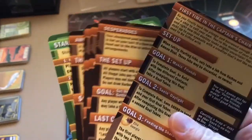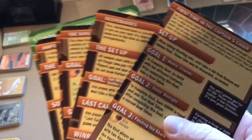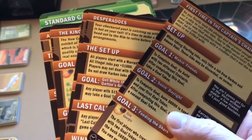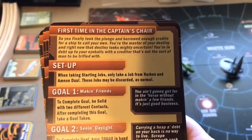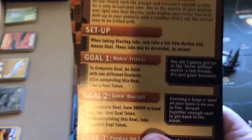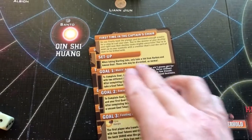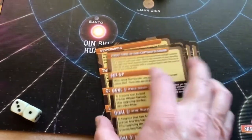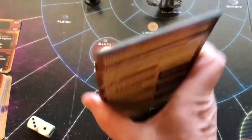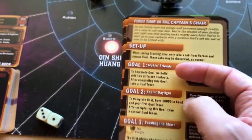Next you'll choose one of these story cards that tells you how you win the game. Each one has different types of goals. I went with 'First Time in the Captain's Chair,' which is the recommended story card for your first game. The story card may change the setup rules a little bit depending on which you choose, and it shows what goals you need to complete to win.